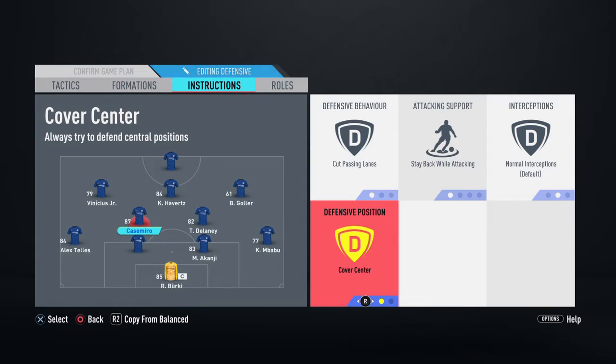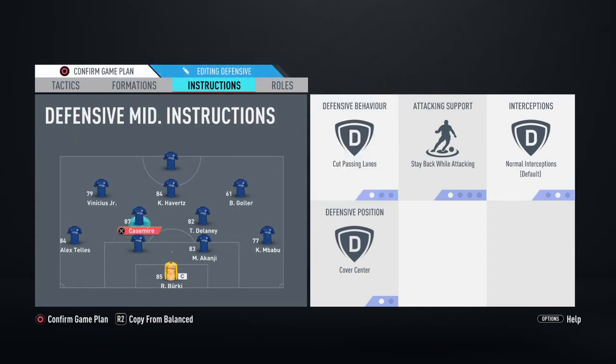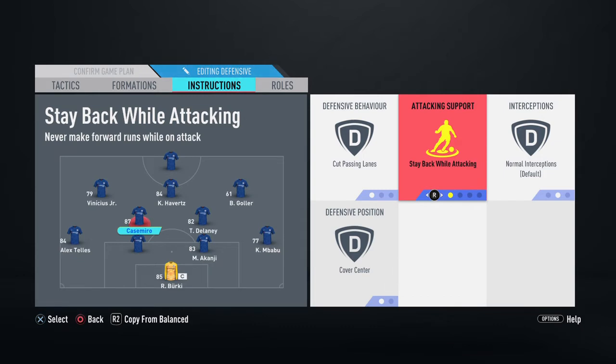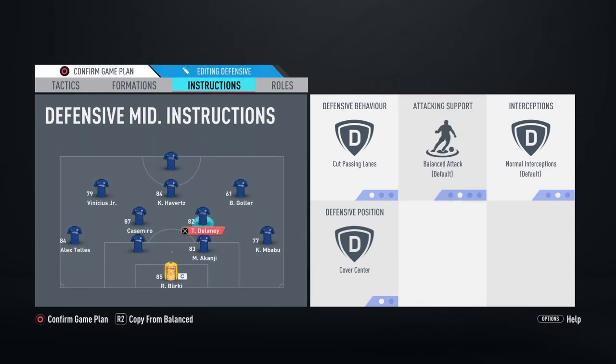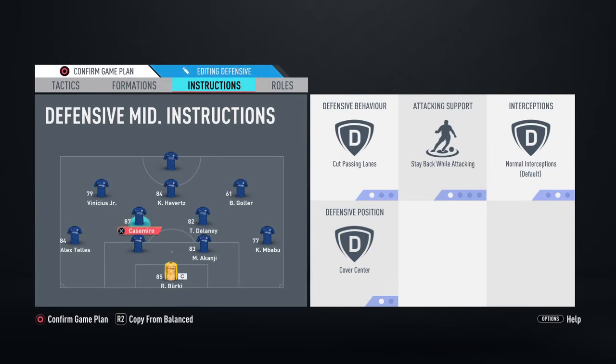For the CDMs, I like to have both of them on Cut Passing Lanes and Cover Center. Here's the trick: for your most defensive-minded player, I advise you to put him on Stay Back While Attacking. For the one who's more box-to-box, leave him on Cut Passing Lanes, Cover Center, and balanced attack. That way, the box-to-box player can go up and down, offer support going forward while still being able to defend, while the other sits back, cuts passing lanes, and protects the back four.